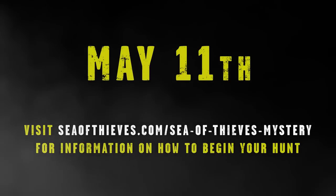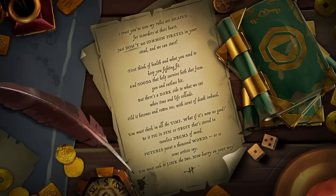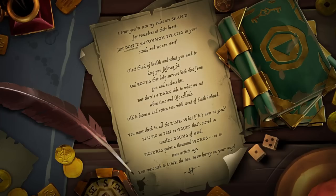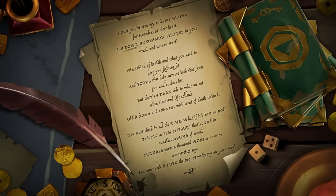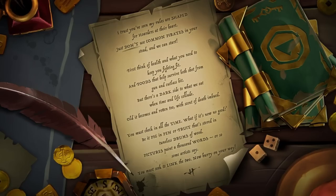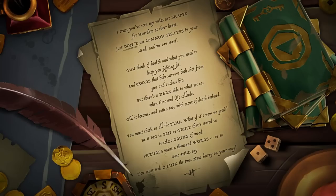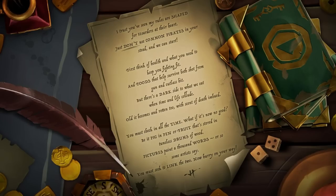The Hoarder's Hunt begins, and once you've signed up on the website, you get this letter: 'I trust you've seen my rules are shaped for Hoarders at their heart, just don't use common pirates in your stead and we can start. First, think of health and what you need to keep you fighting fit, and foods that help survive both shot from gun and cutlass hit. But there's a dark side to what we eat, when time and life collude. Old it becomes and rotten too, with scent of death imbued. You must check in all the time. What if it's now no good? Be it pig in pen or fruit that's stored in tuneless drums of wood. Pictures paint a thousand words, or so some artists say. You must seek to link the two. Now hurry, on your way.'